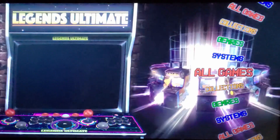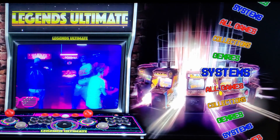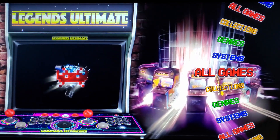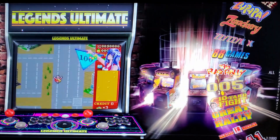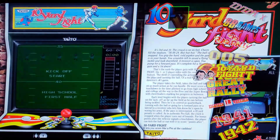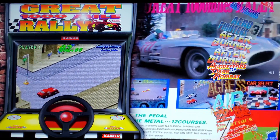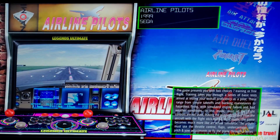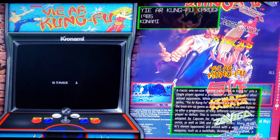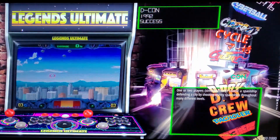I'm just going to go into Arcade and show you how similar it is to the Luna build. You've got your different breakdowns here — systems, all games, genres, collections. They give you a nice little pop-up that CoinOps X doesn't have, showing you information on the game: the year, the genre, manufacturer, developer, that sort of thing.